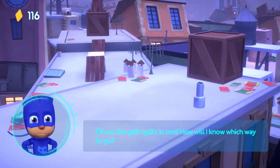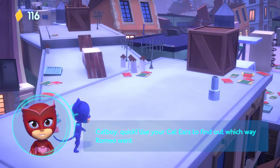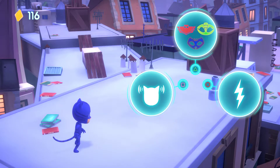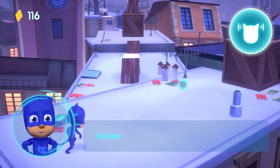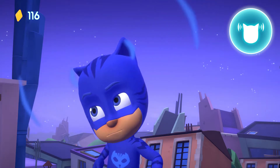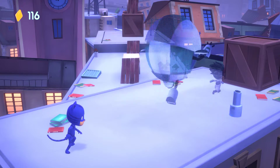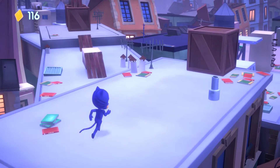Oh no! The path splits in two! How will I know which way to go? Catboy, quick! Use your cat ears to find out which way Romeo went. To use your cat ears' power, press the button next to it on the screen. Cat ears! I know where he went!